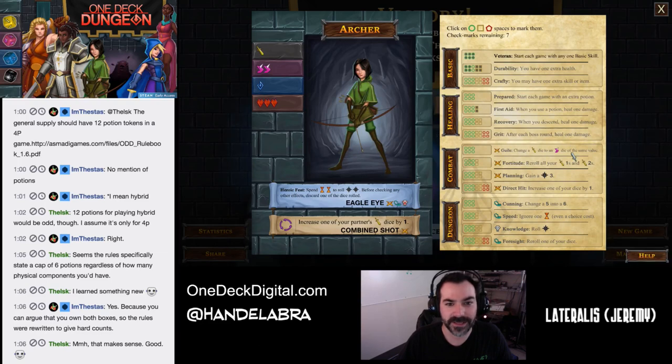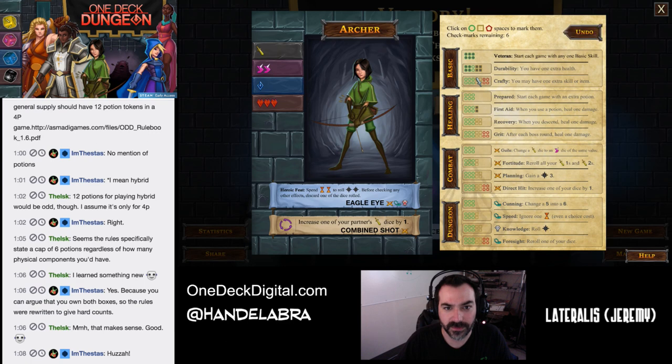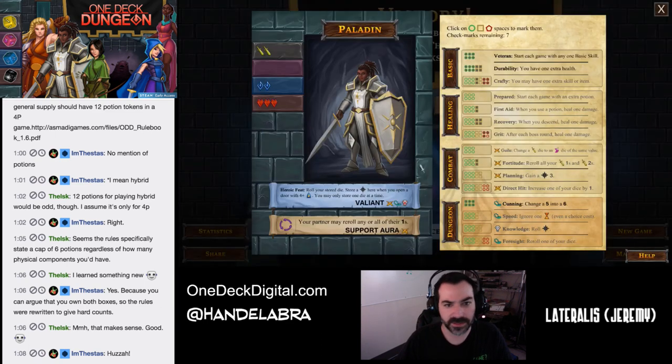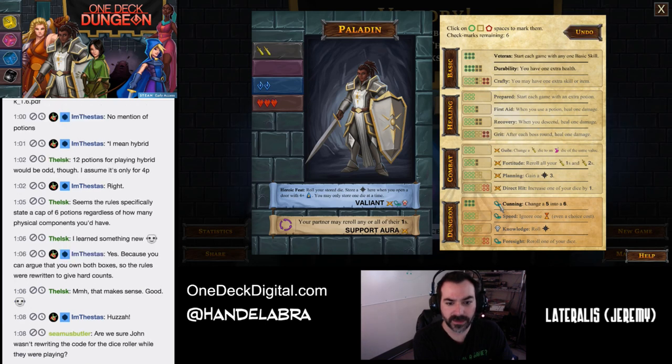So let's level this up here. I've got hexagons — I kind of want to go ahead and use those. I'm just gonna not use it for there because I really want her durability to be enough. And then let's see what the Paladin is all about. Crafty! You may have one extra item or skill. Grit — get that grit. And I'm just going to do hexagons the rest of the way down here.